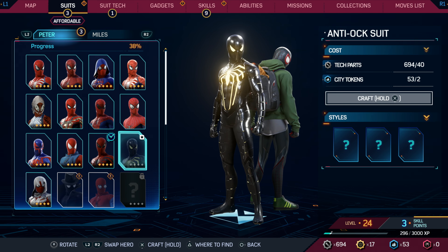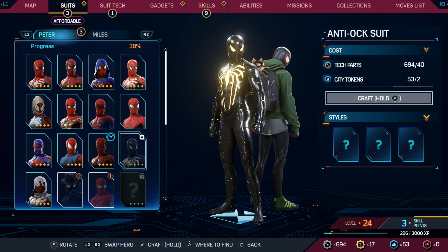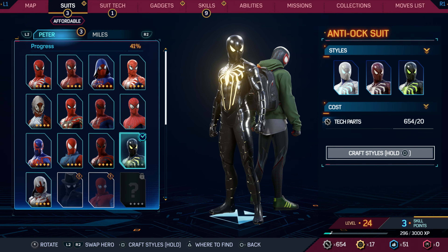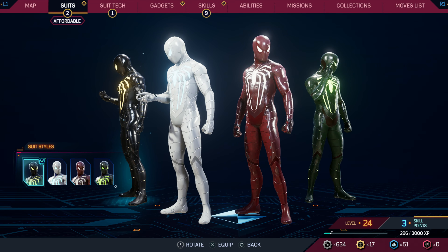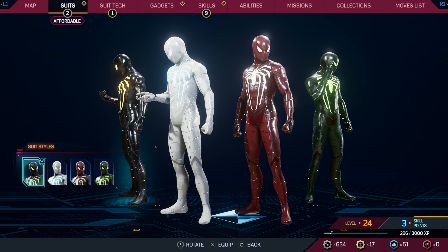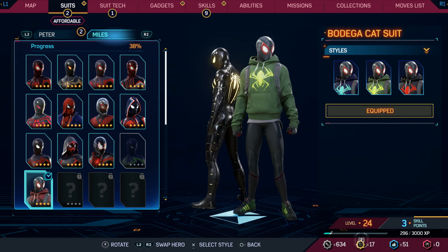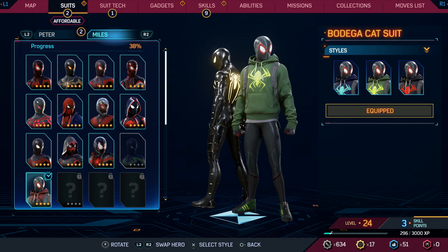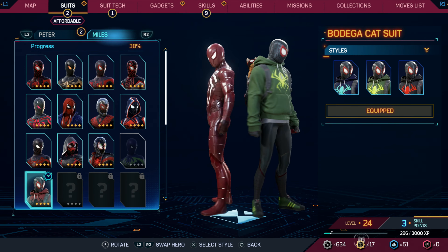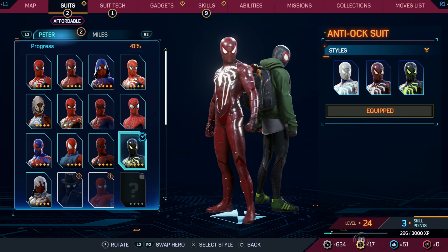And then for Peter, let's see. We could get the Anti-Oc suit from the first game — 40 tech parts and two city tokens. Sure. The styles will be another 20, let's go ahead and do that. I like the default the most. The white one looks silly to me. I like the black one — black and gold. I kind of want a little more differentiation between these two, because they're both in black. But I guess regardless, Miles will be in black. Maybe we'll go red with Peter. Let's do that. Red's not my favorite, but I want them to look distinct. All right, that'll work.